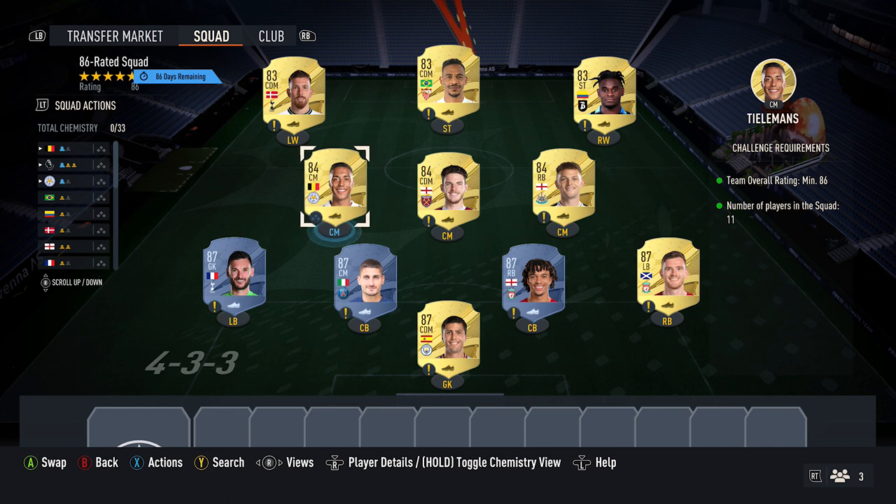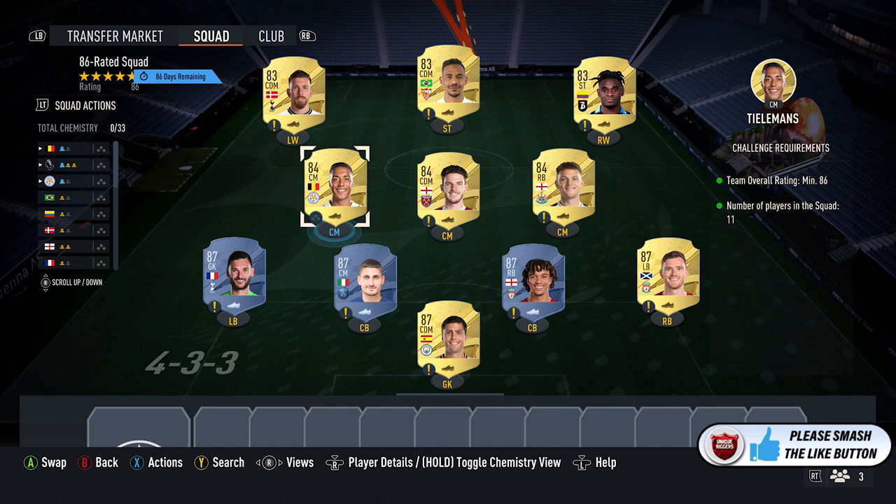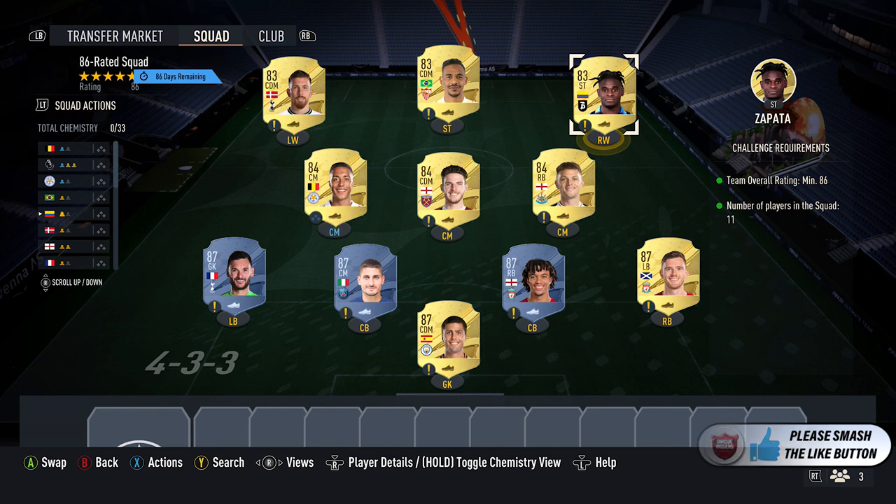Then you want to pick up 3 x 84-rated cards, probably costs around 5,600 coins for my ones: Tielemans, Rice, and Trippier. Then up top, 3 x 83-rated cards, probably costs around 3,000 coins for my ones: Zapata, Fernando, and Hoiberg. And that completes the SBC.